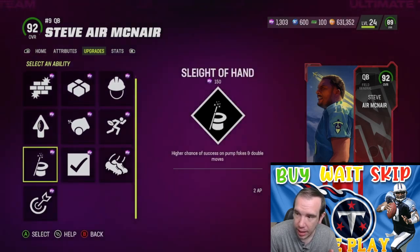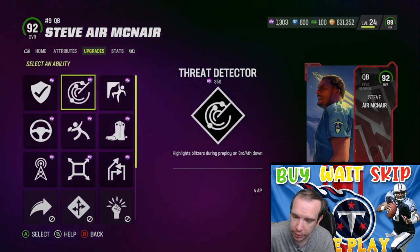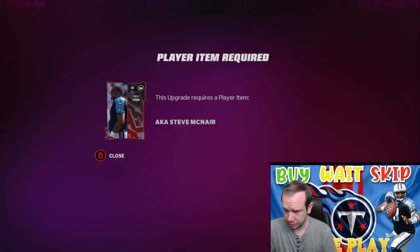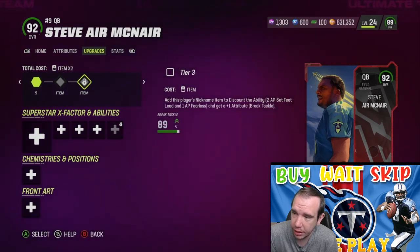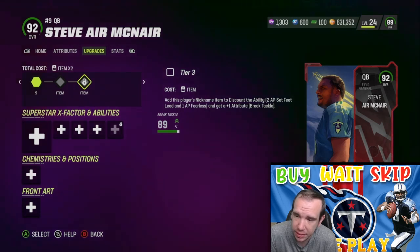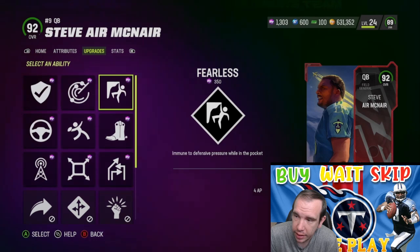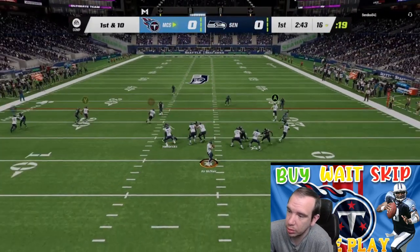How good is his release? How accurate is he? How many coins is he worth? Who should you get? We're gonna go through that. McNair is a fun name — I'm glad he's back. Rest in peace. I'm glad he's back in the game; he's just a name that should always be in the game. If you upgrade him, he gets two AP Set Feet Lead, one AP Fearless. Besides Elway, which you're not gonna get for five million coins, he has the best AP setup in the game.